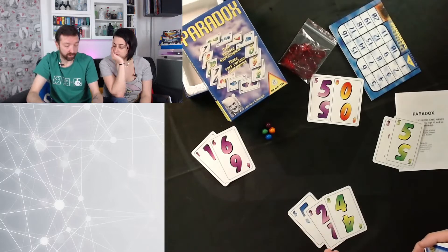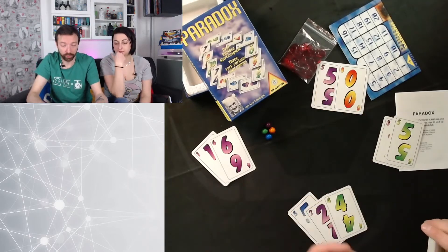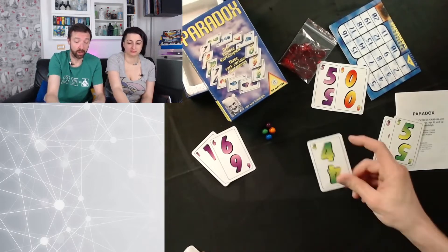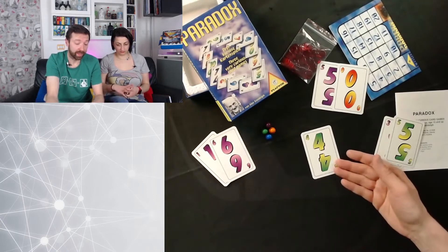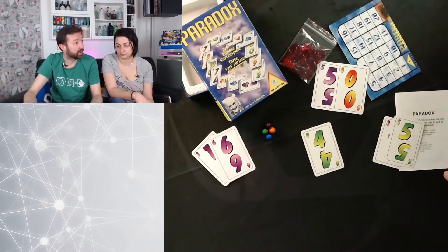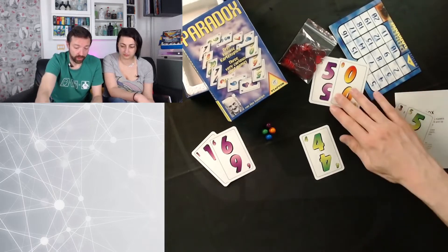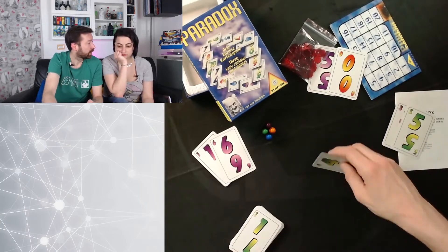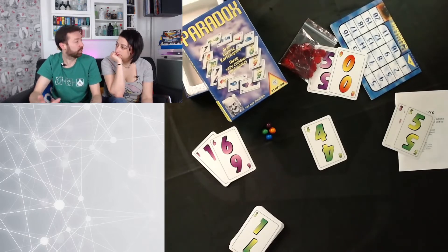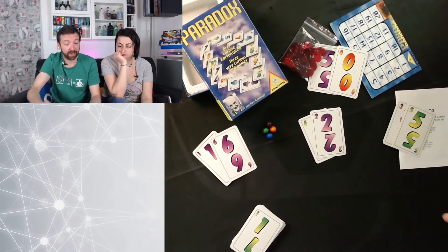Quindi ognuno di noi giocherà per sé e per il proprio fantasma, che è quello di fronte. Il gioco funziona come una briscola: io dalla mia mano andrò a giocare una carta, quella carta definirà il colore — che è come il seme — e gli altri saranno obbligati a rispondere a colore. Se non ho una carta di quel colore, posso allora giocarne un'altra, e quello sarà il seme che determina la presa.